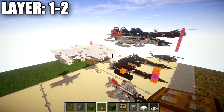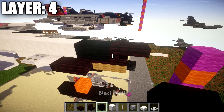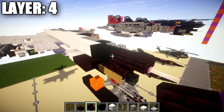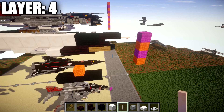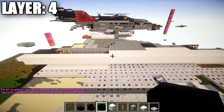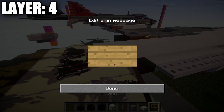Moving on to layer four. Start off by going to the nose and placing down a black wool block on top of this nether brick upside down stair, followed by another black wool block — so a row of two. Then place down a nether brick upside down stair toward the front, followed by a brick top slab, and then an end rod coming off that top slab toward the front. Going back from this black wool block, place down a long row of quartz full blocks — a total of 28 blocks in length — ending one past the nether brick tops at the back engines.